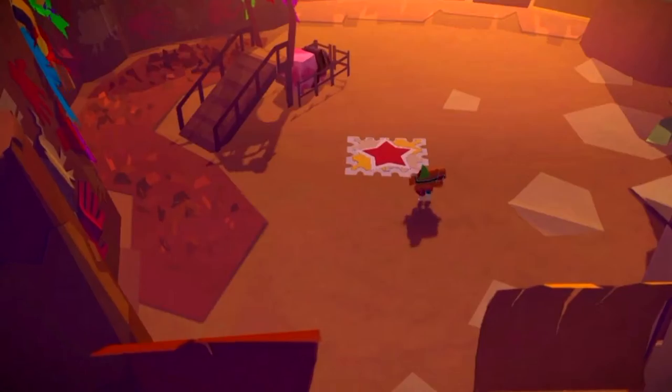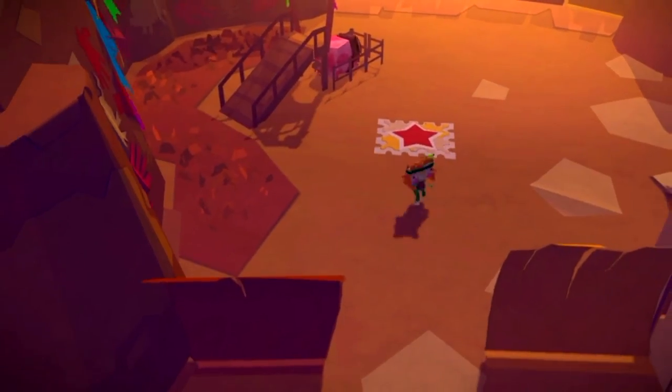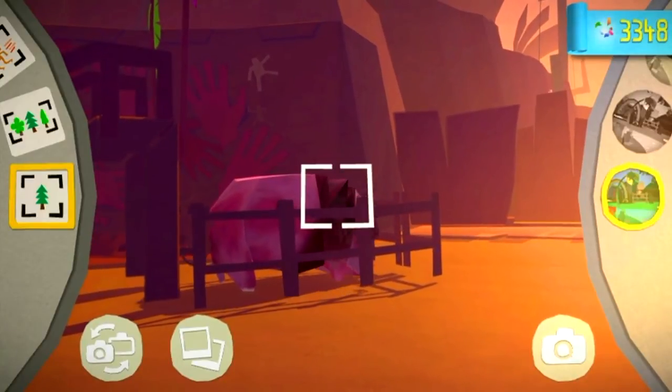Just continue to make your way through the level and you will come across the pig. This is the second paper craft, so just take a photograph of it to restore its color.